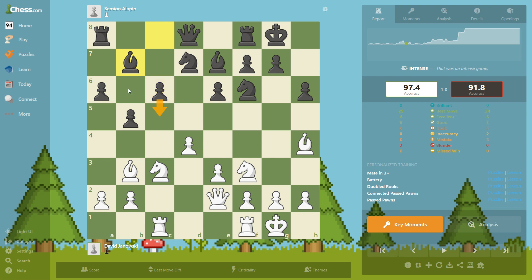Maybe black should have pushed this pawn earlier, but maybe he could not — you can go back and analyze that. Now the last piece is developed; all of our pieces are active and we can start attacking a little bit.